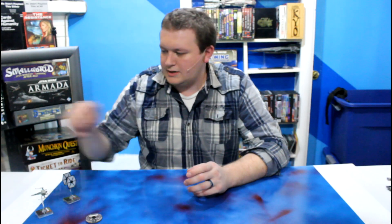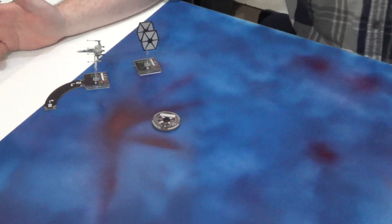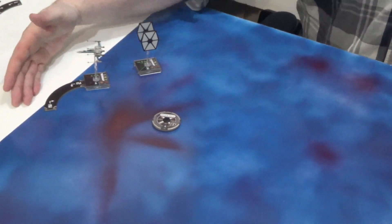He's trying to get out of the situation and away from the FO TIE Fighter, and tries to do a hard left two. He flips over his movement dial, drops his template down, and then goes, oh no, my movement template has me going off the edge of the board.